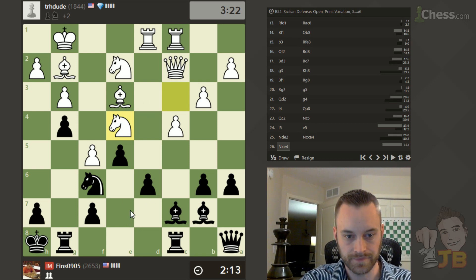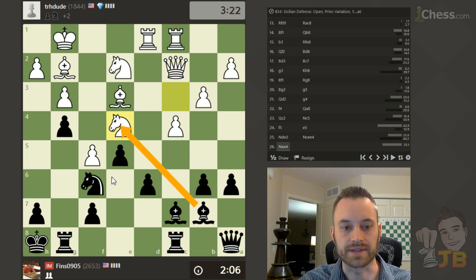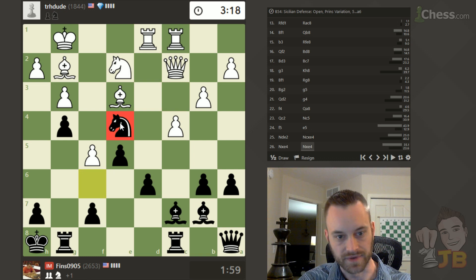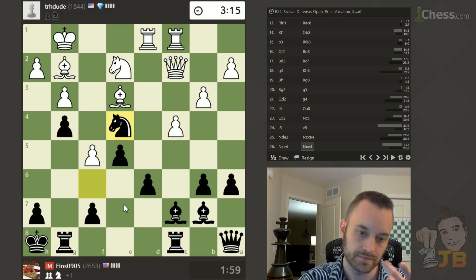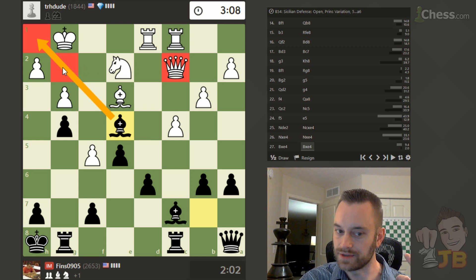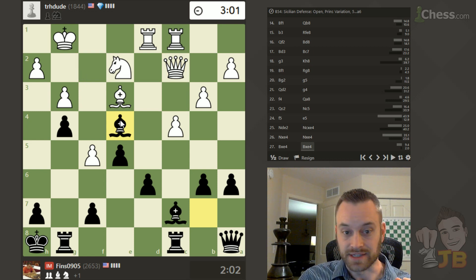Knight takes e4. Do I want to give up my light-square bishop or not? I'm leaning towards keeping it. I know it's a trade, but I feel I have more potential down this diagonal than White does. Both moves look good, but let's keep it. I feel like this is going to create more problems for him — he constantly has to think: if I just move this knight somewhere, what will happen on this long diagonal? It may ultimately result in a trade anyway.